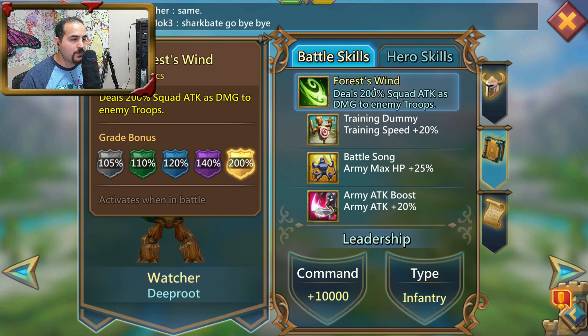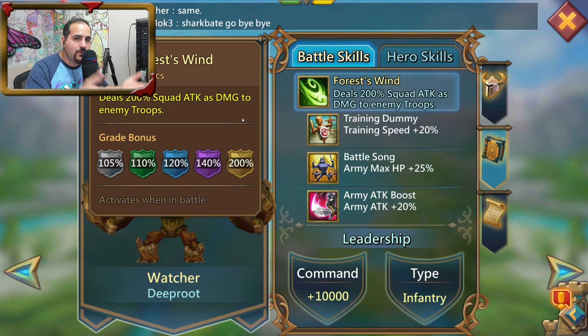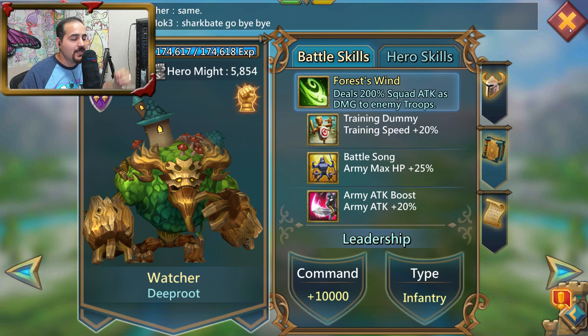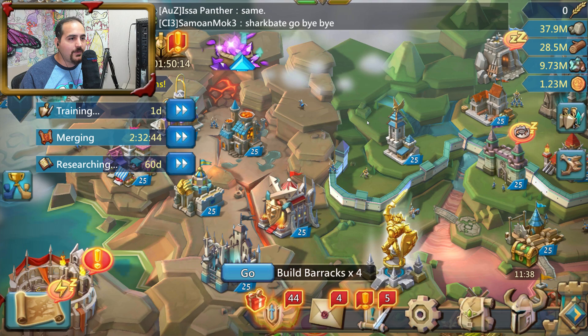Every single time a hero uses their tactic — for example, the Watcher uses Forest of the Wild — he's going to do 200% of whatever my attack stat is as damage. When you split stats across two or three troop types, you won't get near a thousand attack. But in one troop type you can easily approach a thousand attack without breaking the bank, without champion gear. You can also use Dragon's Talon instead of Storm Tassets — it's up to you.